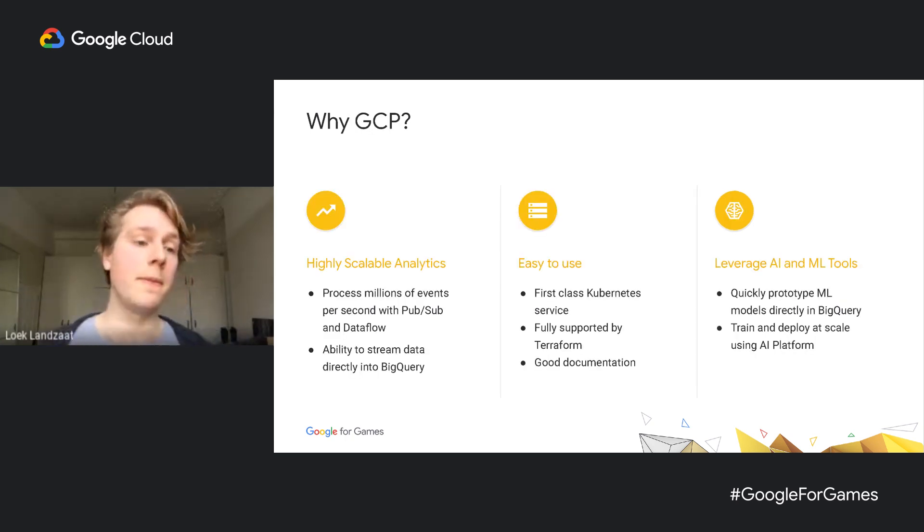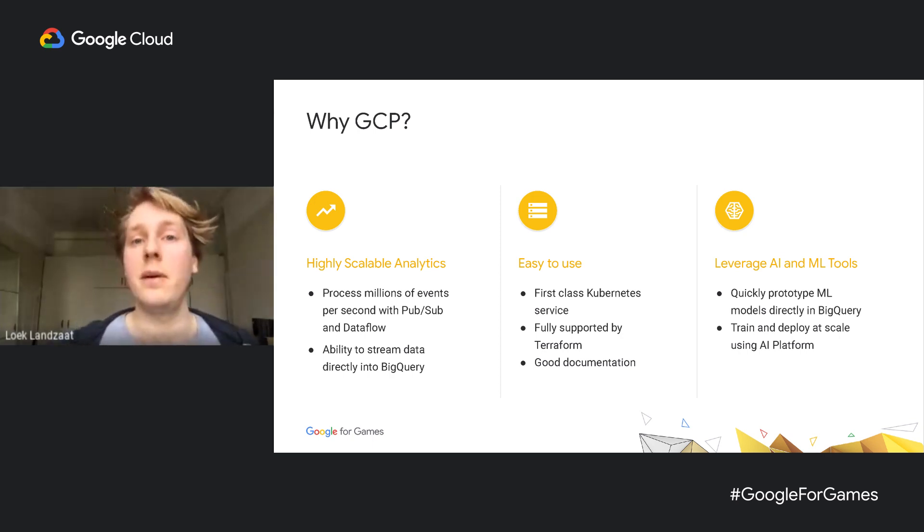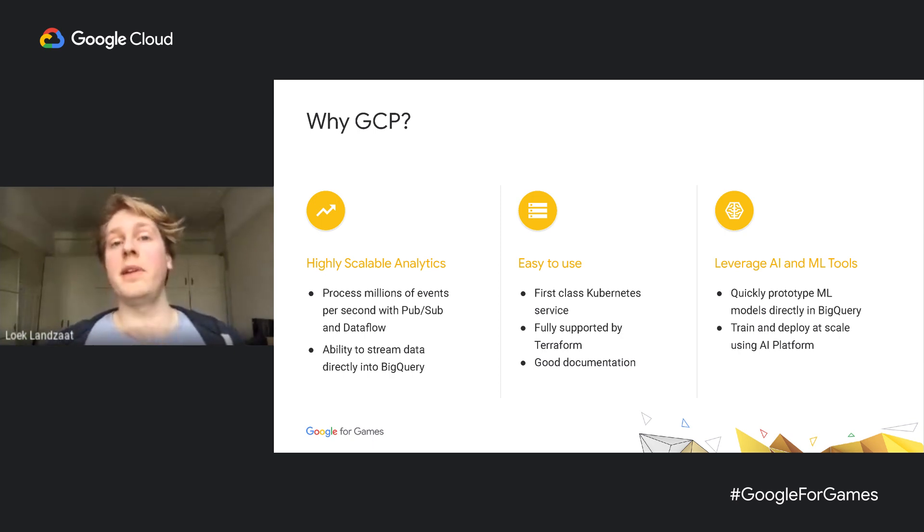Why Google Cloud? They provide highly scalable analytics — you can process millions of events per second with PubSub and Dataflow. They're very easy to use; at Improbable we're big users of Kubernetes and you get a first-class Kubernetes experience on Google Cloud. They're also fully supported by Terraform, which is our DevOps templating language of choice, and they've got great documentation with example code snippets in various languages. And in particular for analytics, they've got a great stack of AI and machine learning tools — including BigQuery ML and the AI Platform if you have many models to train and deploy in production.